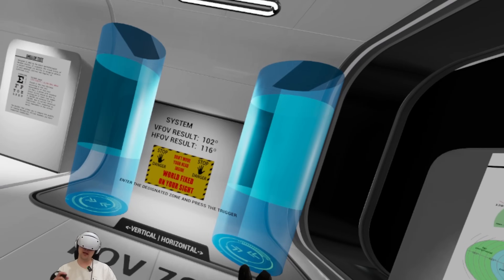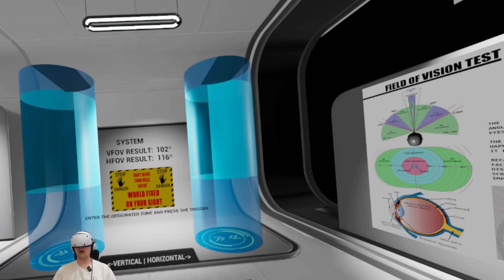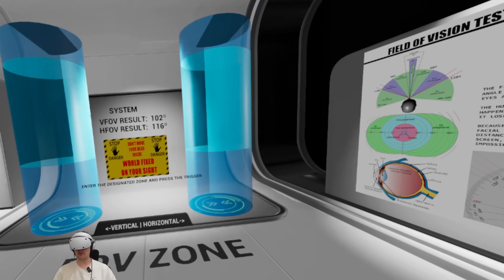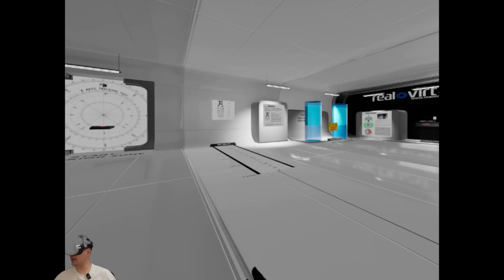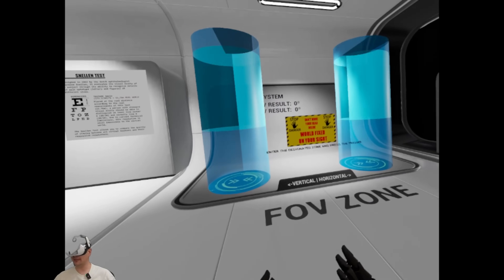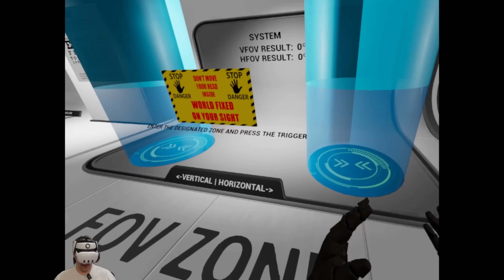Why not also do a direct A/B comparison with the Quest 3 right now? Alright, so now we're here in the Quest 3 — and yeah, it's not as bright. The direct A/B comparison shows the colors simply are not as nice, but let's see what we can do with the FOV.